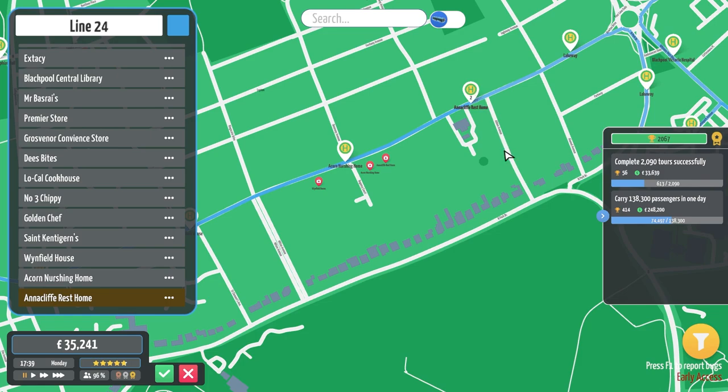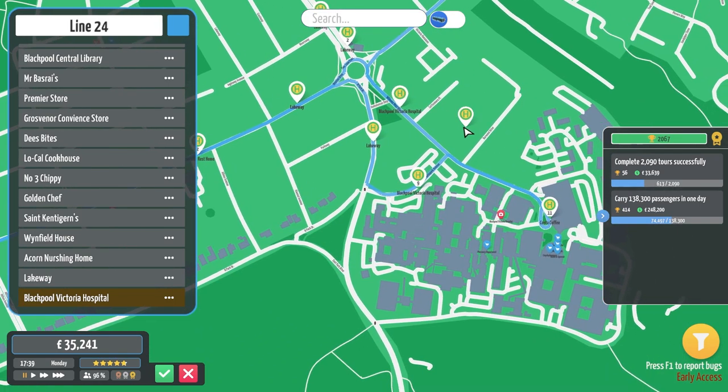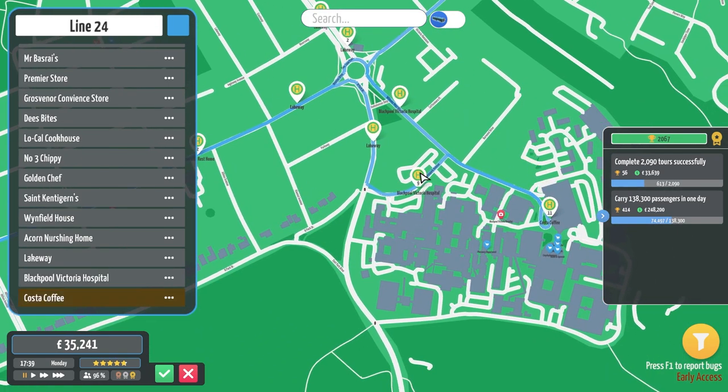We'll implement all the line 20-series routes today. The next one is the 24, then the 26. Like I said, the 26 only has a few stops anyway, but we want to route it in a certain way, similar to how we did the 22.